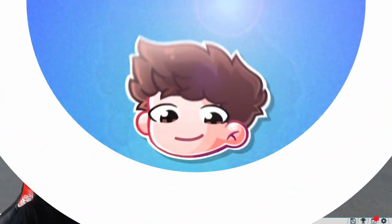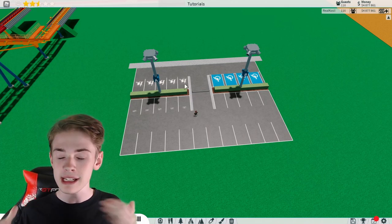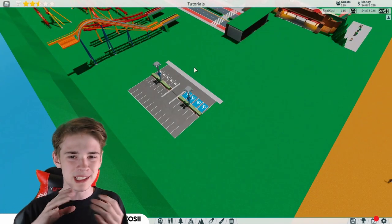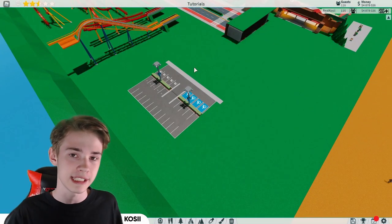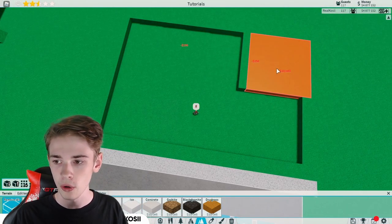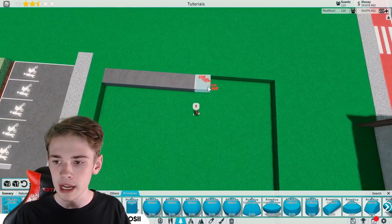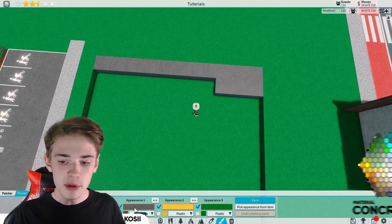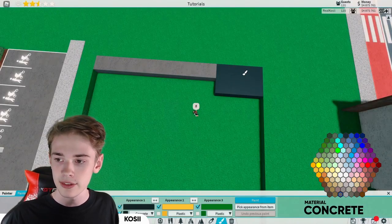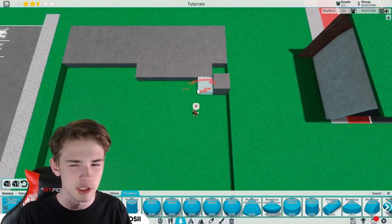First of all, I'm going to be showing you this size car park, although feel free to scale it as small or as big as you'd like. For what I'm going to be showing you, we're going to go 1, 2, and 3, then do that again, and then go one more block in. We're going to start off by literally filling this all in with primitives. I'm going to be colouring my primitives this gray with concrete, although you could go for black or something else similar.